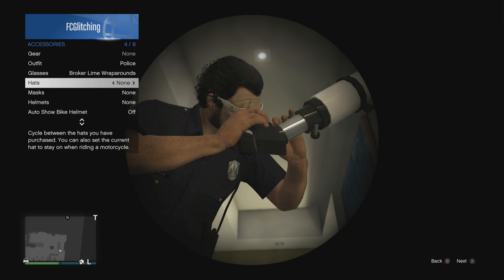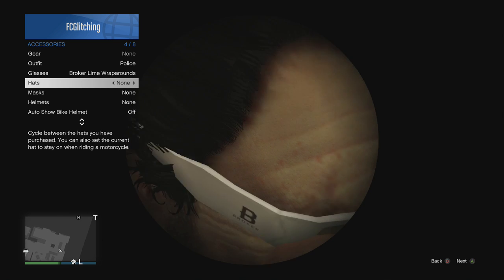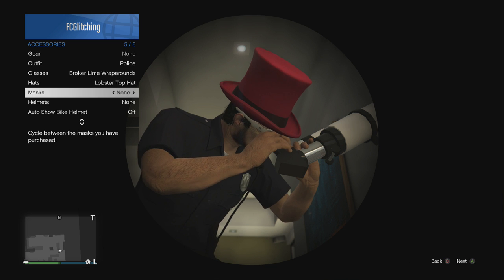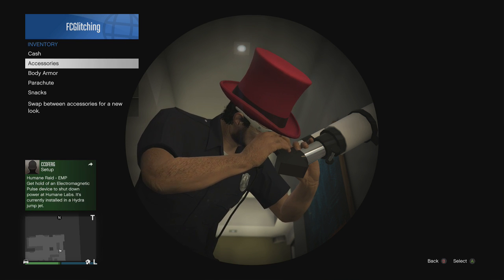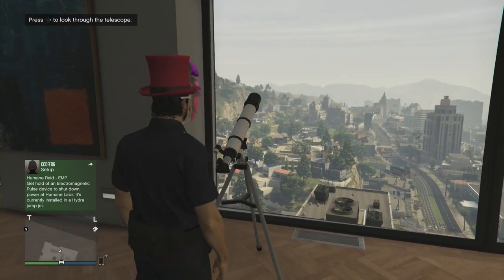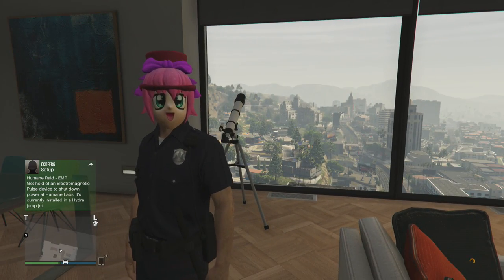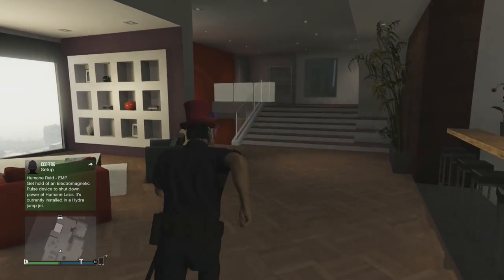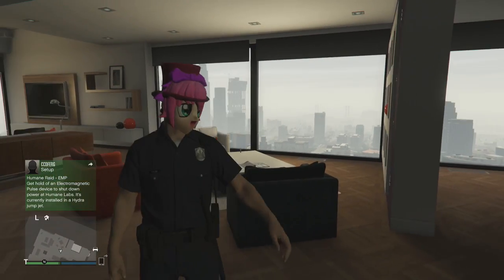I hope you guys enjoyed this tutorial — a lot of you have been asking for this because you wanted a way to do this with hats after the patch, so here it is. If you enjoyed it, I'd really appreciate a like on the video and a comment down below telling me what you think and what other GTA content you'd like to see. Also make sure to check out my second channel, Trend Crave — I'll leave a link in the description and an annotation on screen. Thanks for watching guys, I'm FcGlish and I'm out.